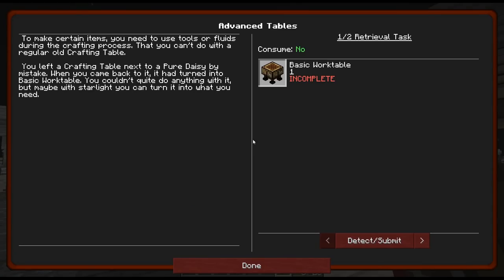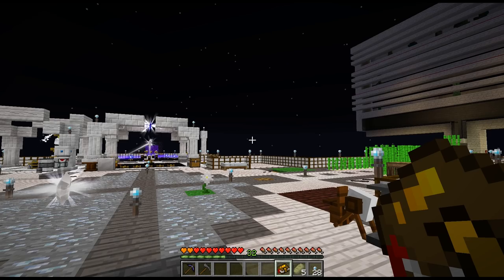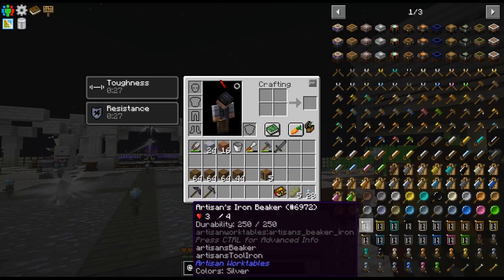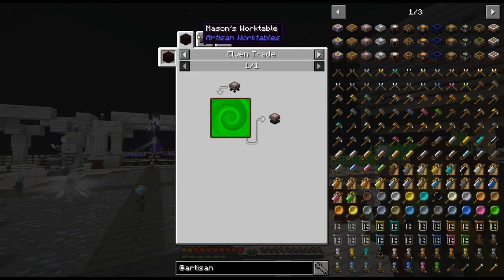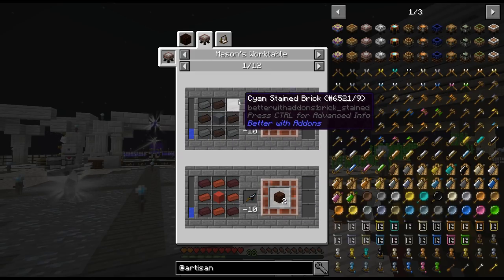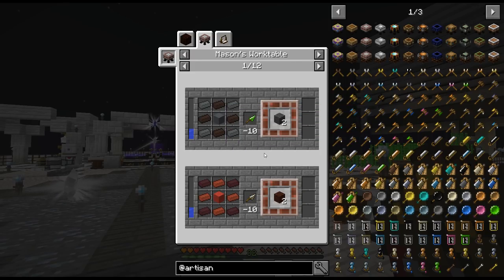Another very big change has to do with this quest here now. There's a mod in the pack called the artisan work tables. And we need that in order to make a lot of things. Let me go here real quick. The mason's work table — in order to make, for example, the coke bricks now or the blast bricks, you need to use the mason work table with a trowel tool in there. You need cyan stained bricks and gray stained bricks and some gray concrete powder, so they changed the recipes and you need to use this table.